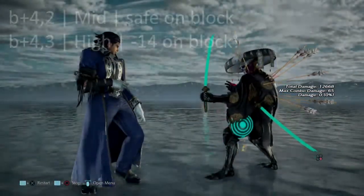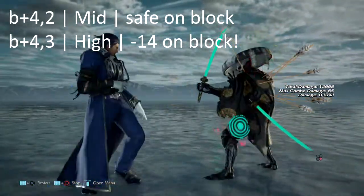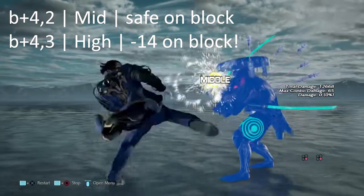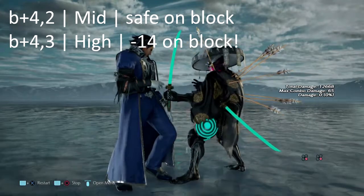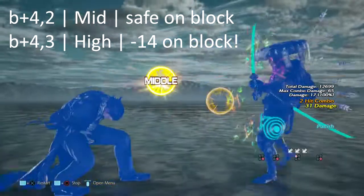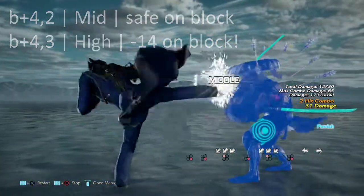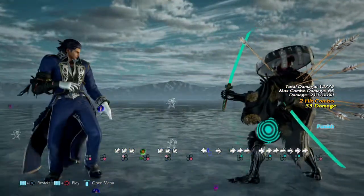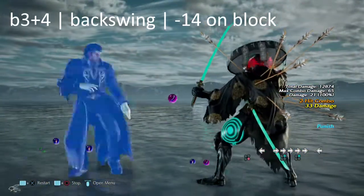In part two of our string collection, we have b+4,2 which is mid but safe on block, and we also have b+4,3 which ends in a high — you can get yourself a nice punish from that one. Going back through this, b+4,3 ends in high, but even despite that it's negative 13 to begin with. So you don't even have to duck this move. You can if you want the launcher, or you can do b+2,2 to knock them down.